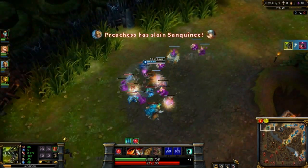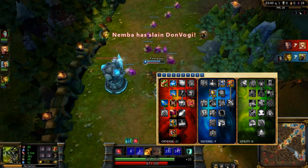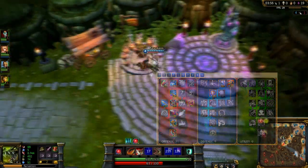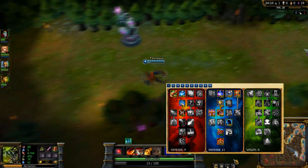If you have chosen the DPS build for Renekton I take 21/9/0 in my masteries. Note that I don't opt for extra critical strike damage as I don't build enough critical items on Renekton to make it valuable. For a tanky Renekton I take 9/21/0, instead swapping out damage modifiers to be more of a damage soak late game.